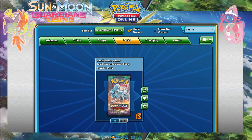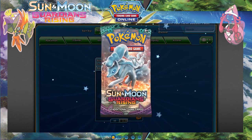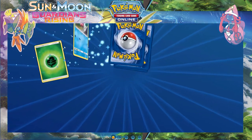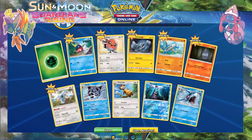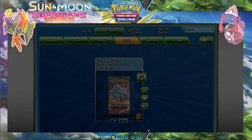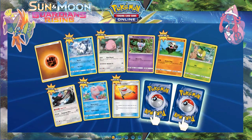Not an ideal start but I'll take it. First pack — I want the Leles, DCEs, and any secret rares because they all look so good. It's going to be a lot of news. First pack magic doesn't exist, not for me. That's a nice reverse though. Going to be going through these pretty fast because there's quite a few.